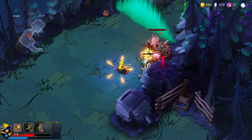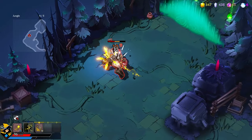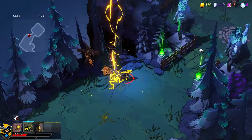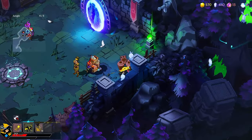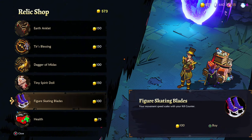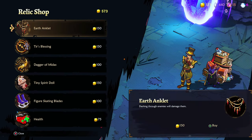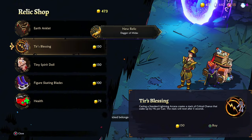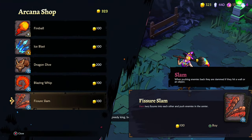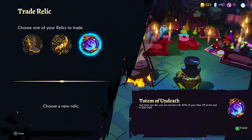Guys, chill out — why do I have to fight against two golems? He still hit me really well, that's unfortunate. What do we got here? Amazing! So we take the dagger. Anything good here? No lightning, dang it. Let's go back and trade this one.